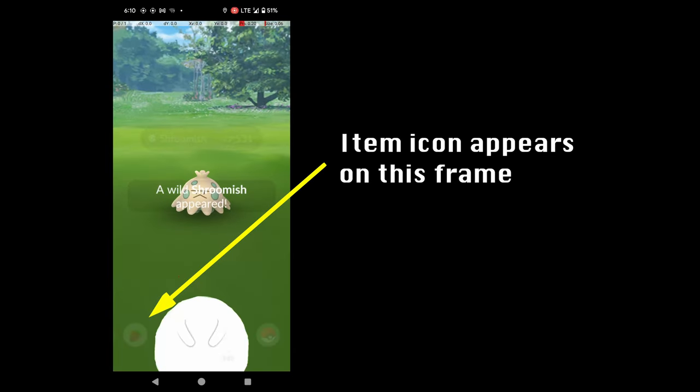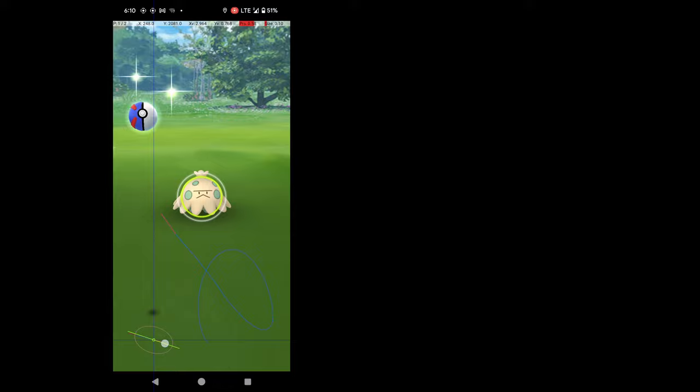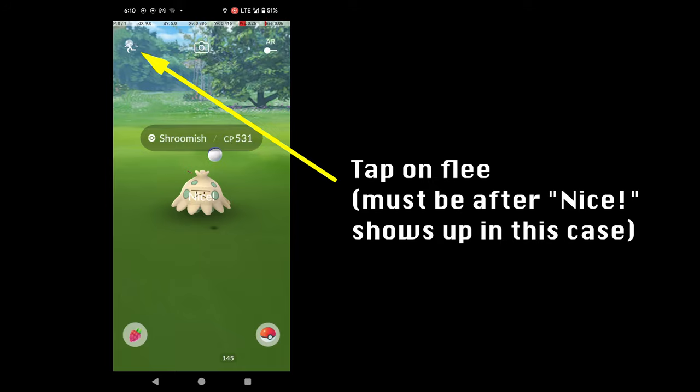Some nuances for the fastest Quick Catch: tap and hold the item icon immediately when it appears, and start throwing the ball as quickly as possible after. If you touch the ball before the item icon, the Quick Catch won't work. Then, after the throw, swipe to open the item icon while the ball is in the air. Flee immediately once the ball has hit the Pokémon.